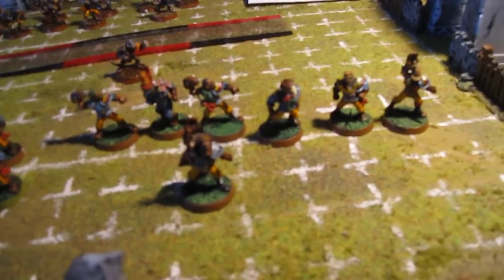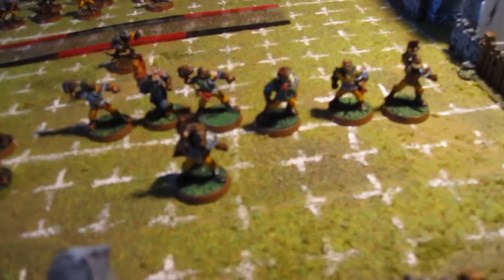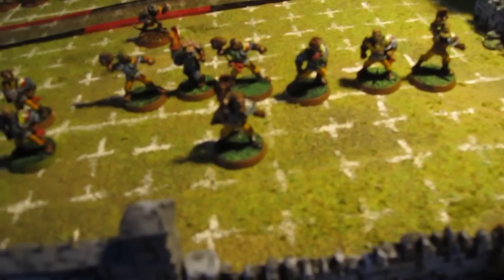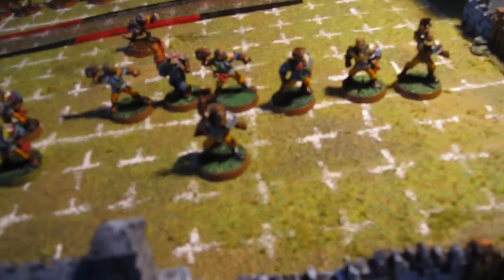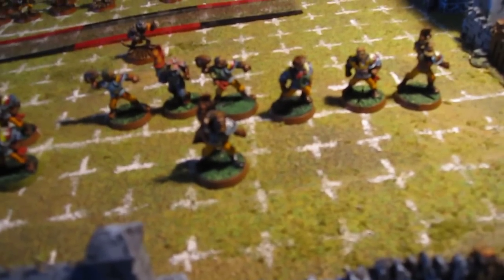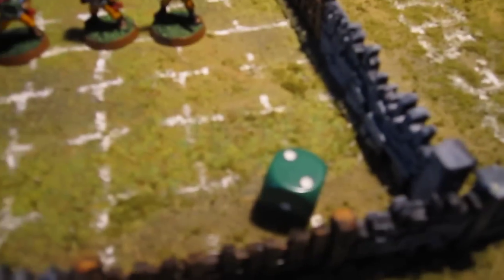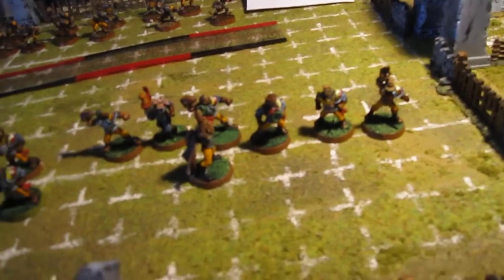After assistant coaches you have cheerleaders. Cheerleaders are also 10,000 gold each and work exactly like assistant coaches, except they help you on a different kickoff result — cheering fans, result number six — which comes up pretty often. If you've already bought rerolls and your team, and have 10,000 or 20,000 gold left over, you could buy a cheerleader or two. You roll a d6, and if the Skaven bought cheerleaders they can add plus one to that dice roll per cheerleader.